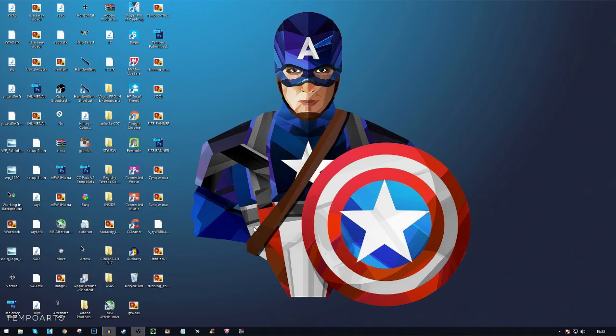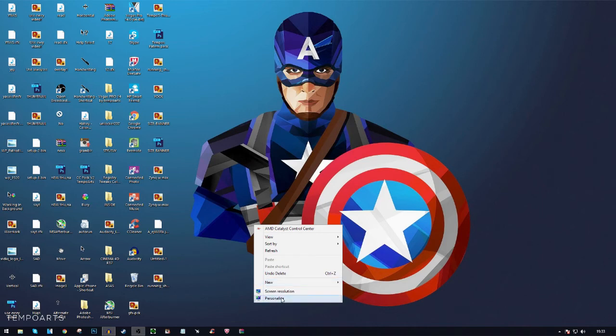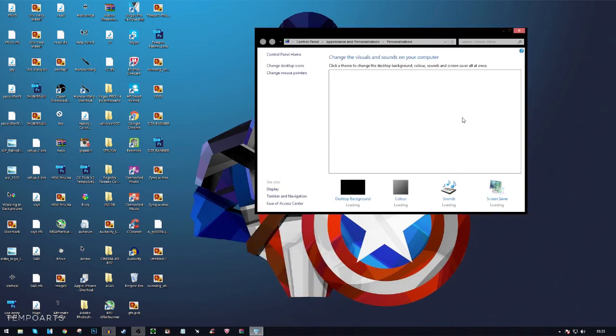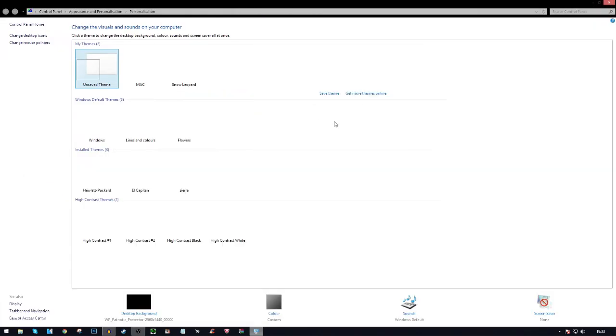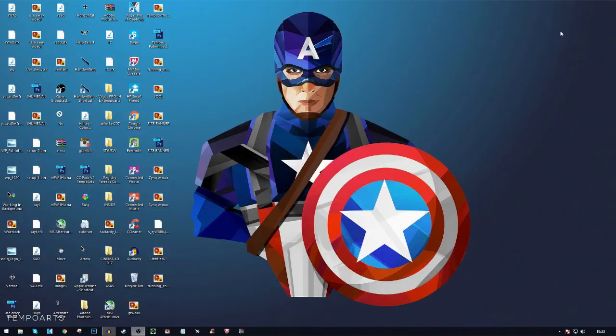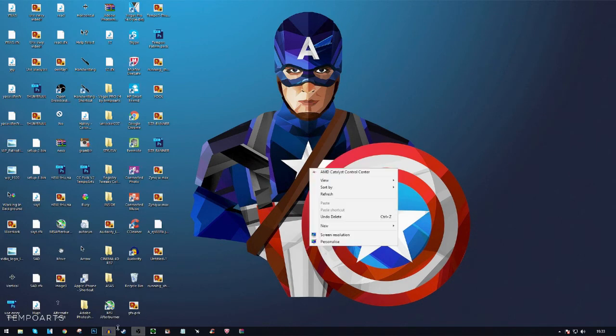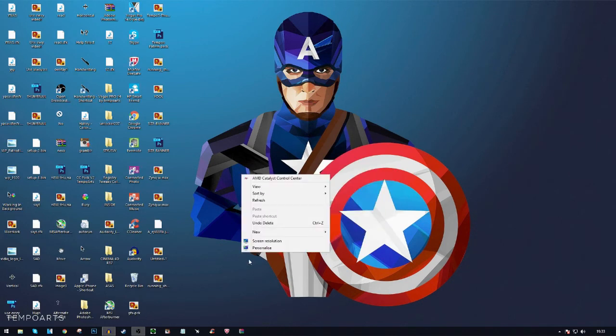Right-click on your desktop and go to Personalize. This will make your PC run a little bit faster — maybe around 5%. Click on the Windows background theme option and it should help slightly since it doesn't use much memory.